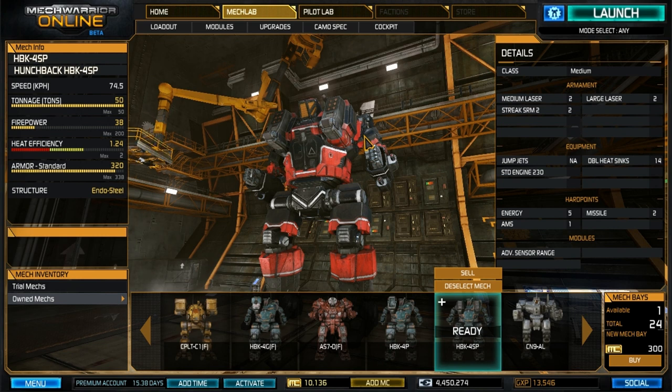Hey guys, it's Phil from the No Guts No Galaxy podcast. Today we're going to be doing a ride-along video with the Hunchback HBK-4SP. This is a really versatile battle mech, and hopefully you find this setup well to your liking. Let's dive into the details. First off, speed: 74.5 kph for this particular engine — we'll get to that in just a moment.